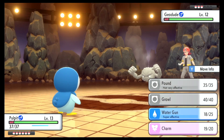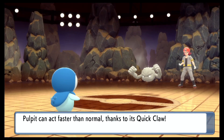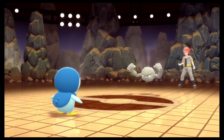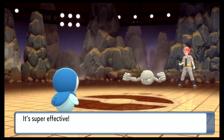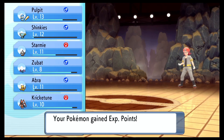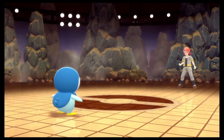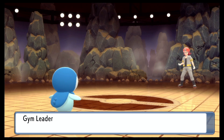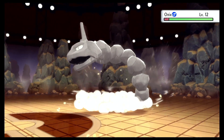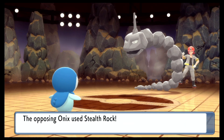I wonder if he's been watching already. Level 12, and it has Quick Claw. Take that — one Pokemon down already. And then Zubat, Cricketune, and Onix. Why are you all using Pokemon that are just gonna get obliterated by Water Gun? Honestly, this Onix might survive. Oh, that's actually faster. Stealth Rock — that's gonna make our Pokemon take damage whenever they enter the field. It has Sturdy too.